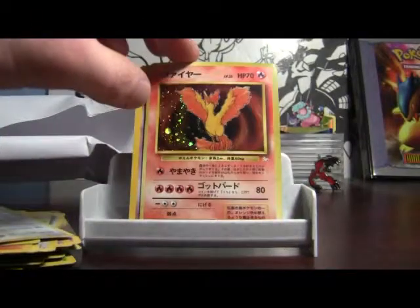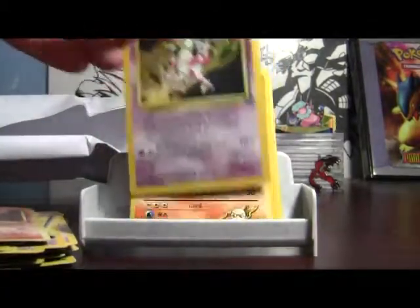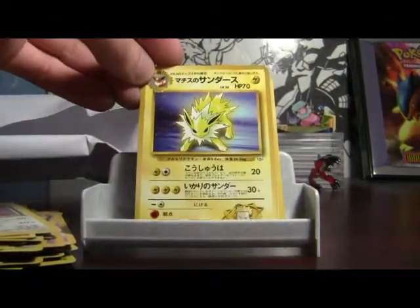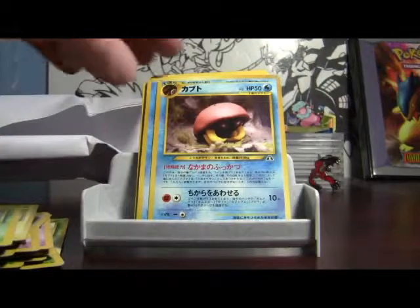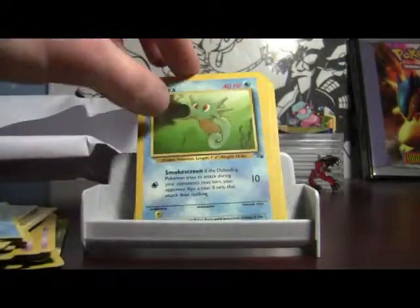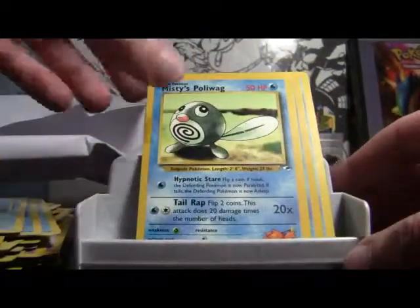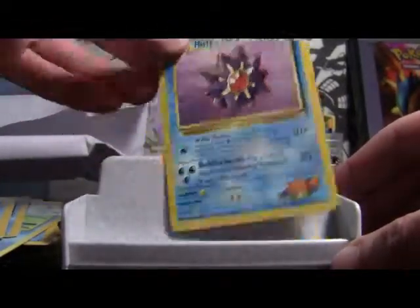A Jungle holo. Fossil Moltres — that's a cool card. Mr. Mime Holo. Blaine's Ninetales. A first edition Ursaring. Lieutenant Surge's Jolteon. There's Heracross — holo foil, wow, cool card. There's a Kabuto. A Japanese Swinub. Horsea. Fossil Horsea. Misty's Horsea — times two. Misty's Seel behind it. A Dewgong Base 2. Misty's Tentacool. Misty's Poliwag. Japanese Poliwag. Tentacool. Omastar. And Misty's Starmie.